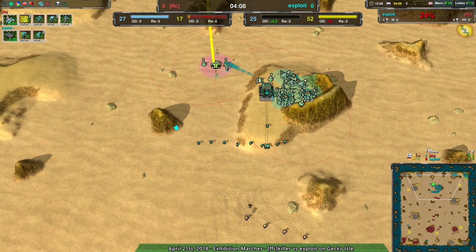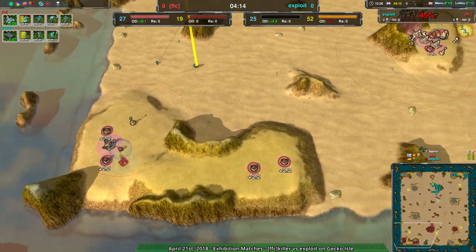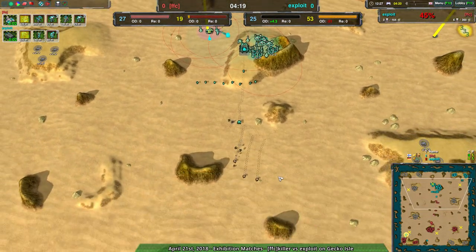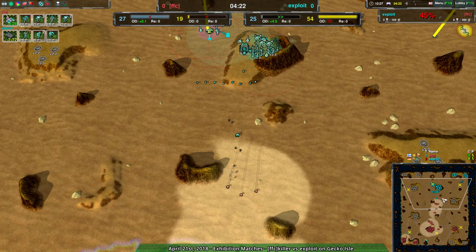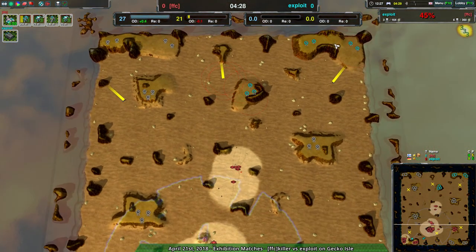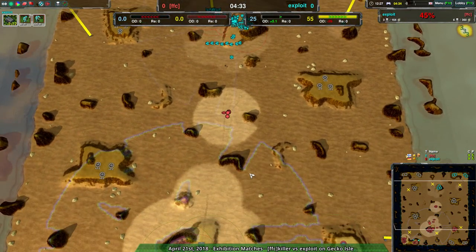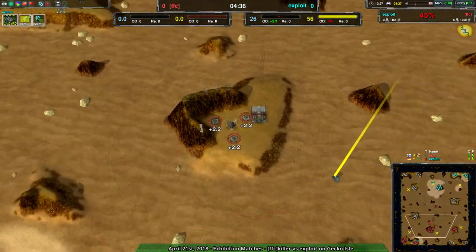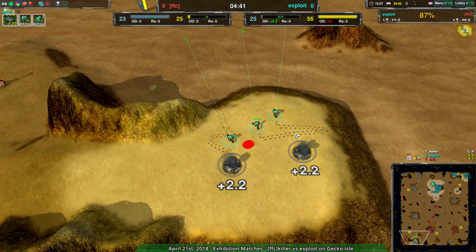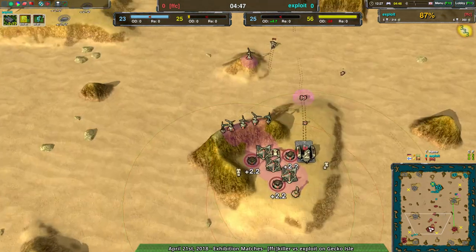Killer has managed to be a little more efficient when it comes to killing — which makes sense, that's in their name. However, Exploit has a much better sense of information. Looking at what Killer knows — they don't really know anything. Whereas Exploit knows the position of the factory, knows there are a bunch of backline expansions, and is destroying those backline expansions quite effectively. So Exploit is in a really good spot knowledge-wise, while Killer is having a bit of a hard time.